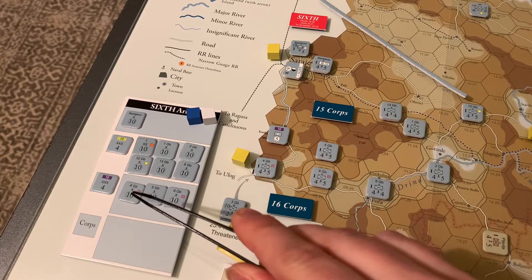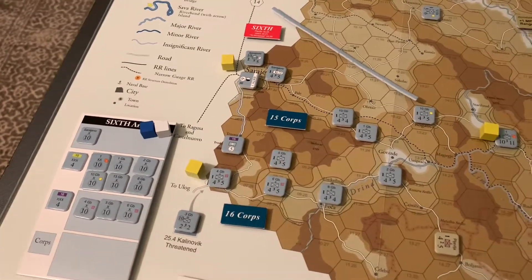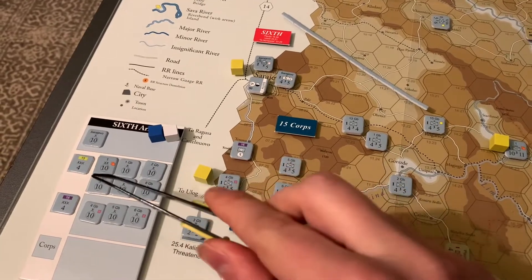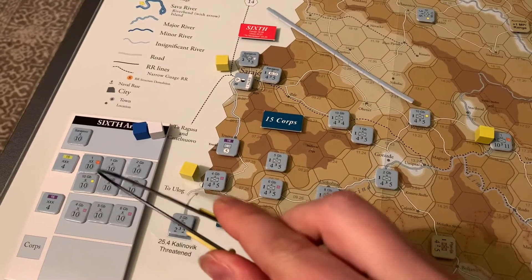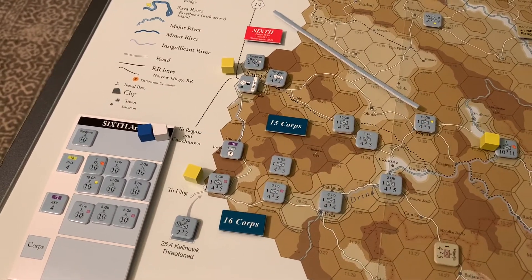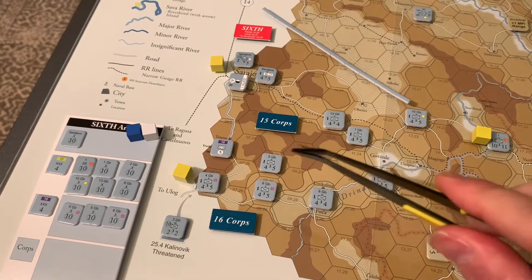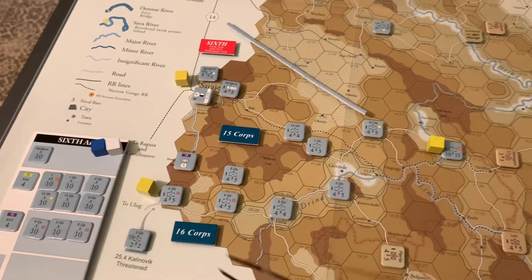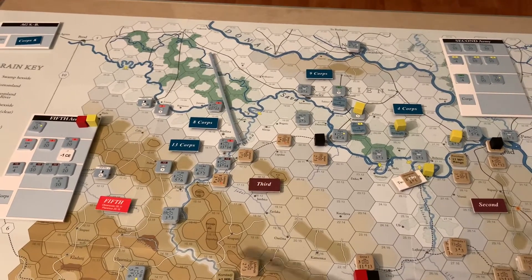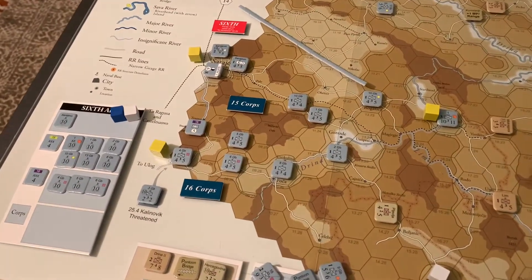Each army has different attached formations. The 15th Corps is attached to the Sixth Army, made up of several brigades and a division. The 16th Corps is also part of the Sixth Army, made up of the 4th, 5th, and 6th brigades. There are a host of rules about how units activate, where they draw supply, and where they can move based on which army and corps they belong to.